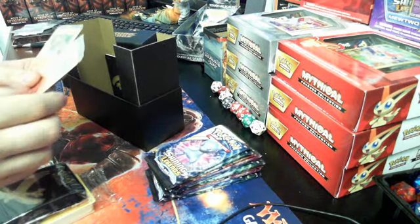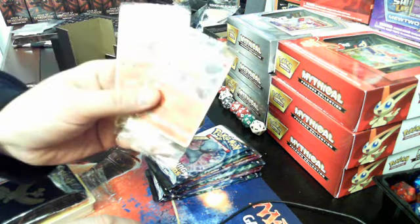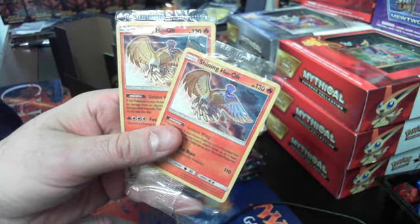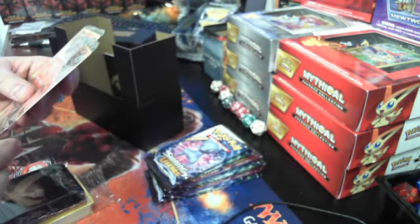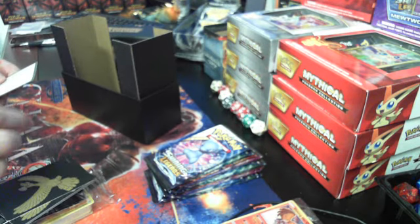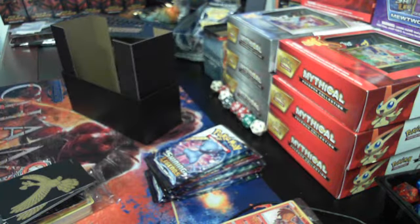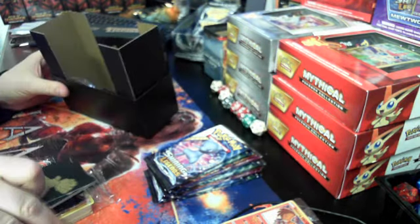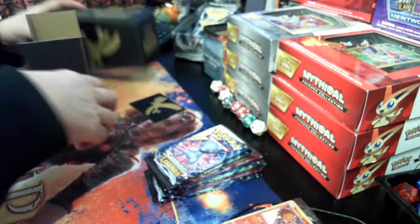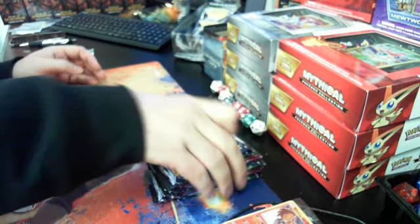There are some promo cards — oh look at that, I got two shining holos! I don't know if you're supposed to get one or two in a box. Interesting, they look like they're both exactly the same. Also we have some dividers, a code — let me know what you get in the comments below — and some dice. Alright, ten packs.